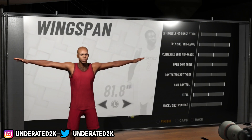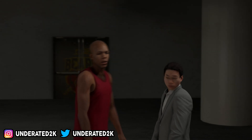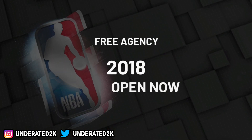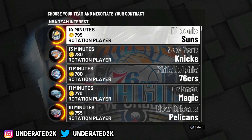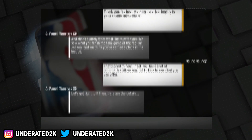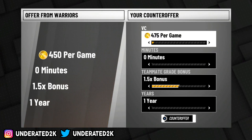I'm fast forwarding through this first step because all you have to do is make the same player you made for the last glitch. You can make a point guard, shooting guard, or small forward. I made a point guard and kept everything default, just clicking X through all the options.